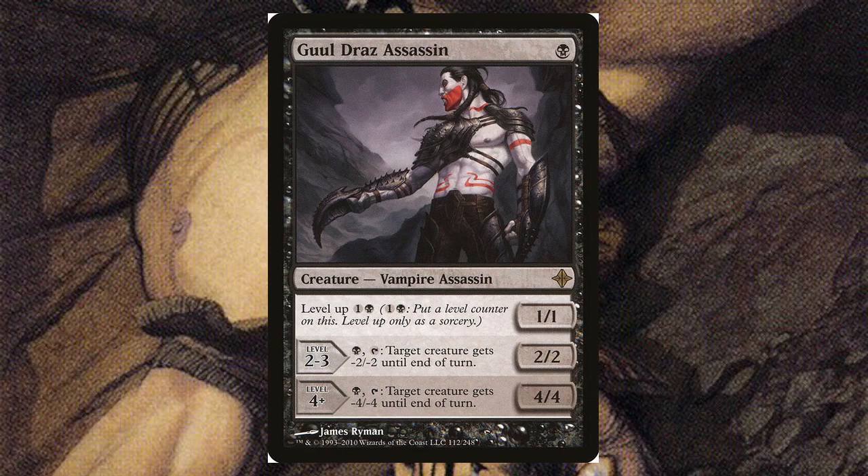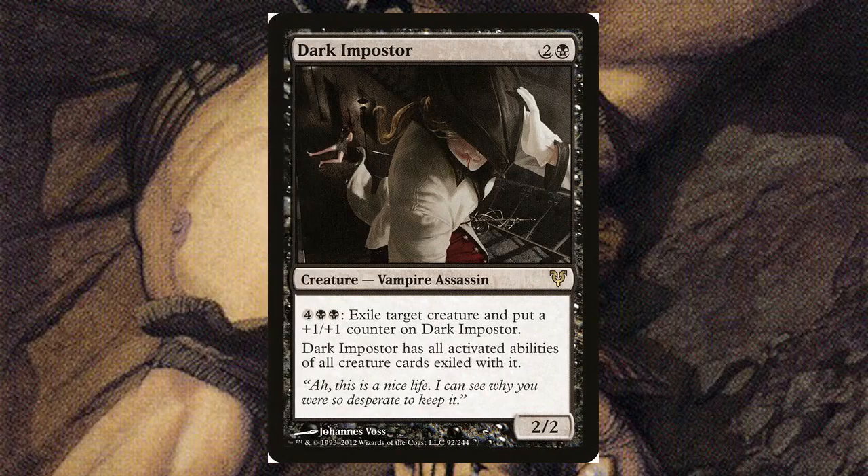Ghoul Caller's Assassin is pretty different — for a single black, it's a level-up creature vampire assassin. Each level up costs one and a black. It levels up through multiple tiers — after level four it doesn't get any bigger in stats, but it starts becoming a repeatable source of removal, essentially becoming a minus-four-minus removal on a stick.